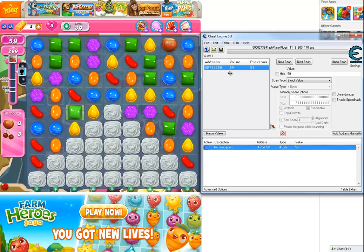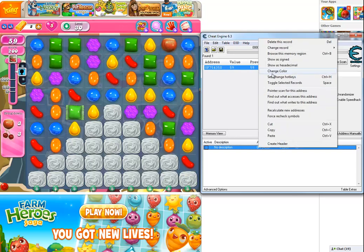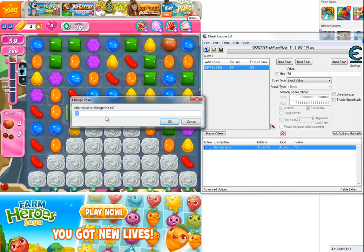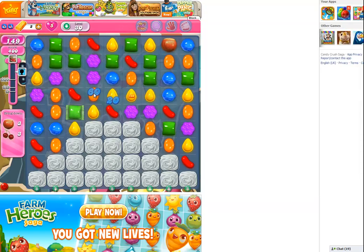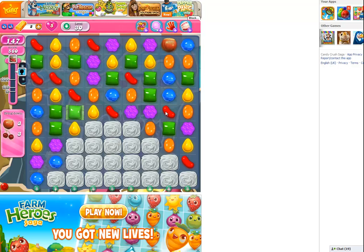So you double-click to add it down here, or alternatively right-click and choose 'add selected address to the address list'. Then down here, right-click, change record, and then value. And now it allows you to change it to whatever you want — so say if I wanted a hundred and fifty moves, there you go. It changes it automatically on the app as well as on your screen, and since it's local hosted with your client, not with the actual server when you actually start a game.